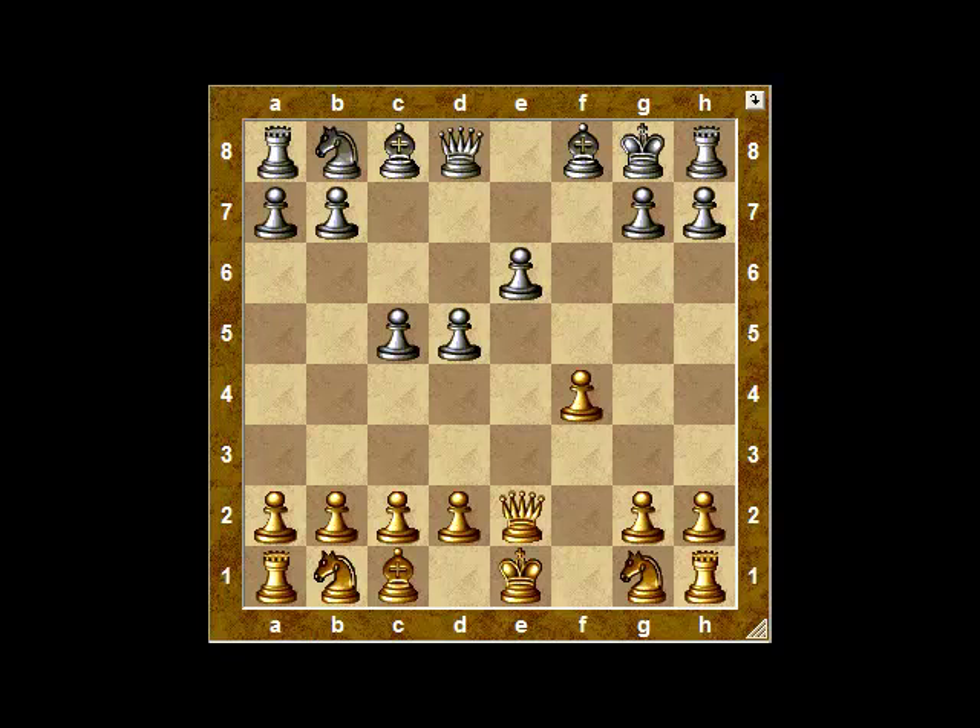We can get a pawn to d4 by putting a pawn at c3 to support it. So there are plenty of flexible moves here, and again this is a nice simple approach to countering the Alekhine Defense — and it's one that will almost certainly catch your opponent by surprise.